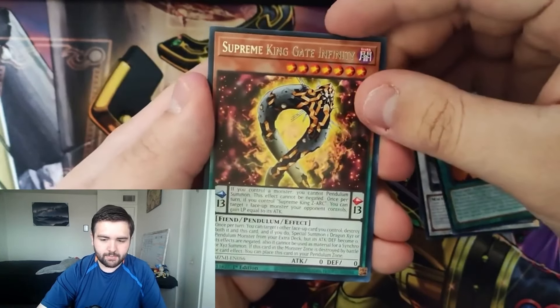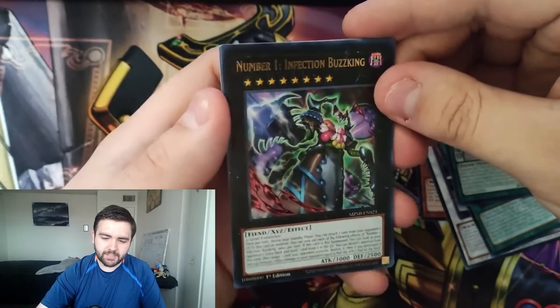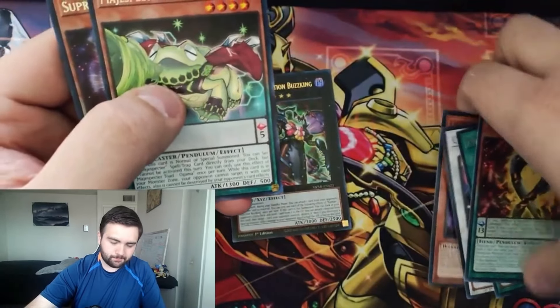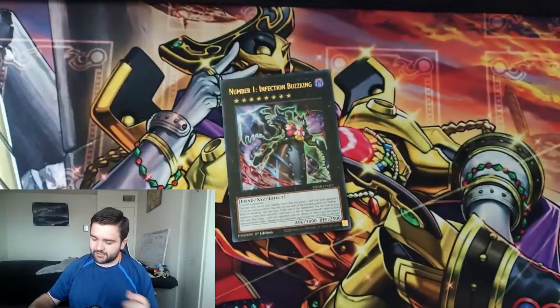Nice to see Magic Inspector Cyclone get reprinted, but again no Kirin, so I don't think the decks are going to be really that great without Kirin. This might actually be 24 packs — I could be wrong. I think it's the Legendary Duelists sets that are 36 packs.